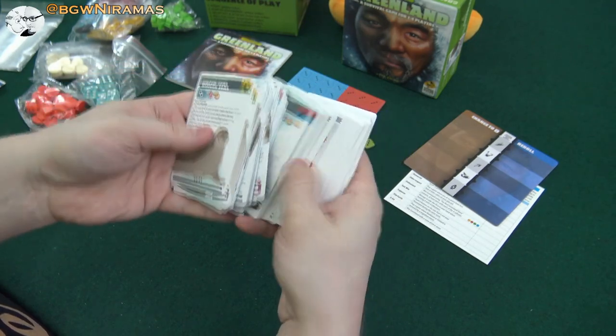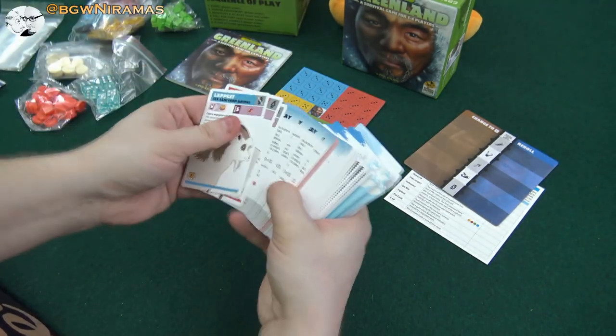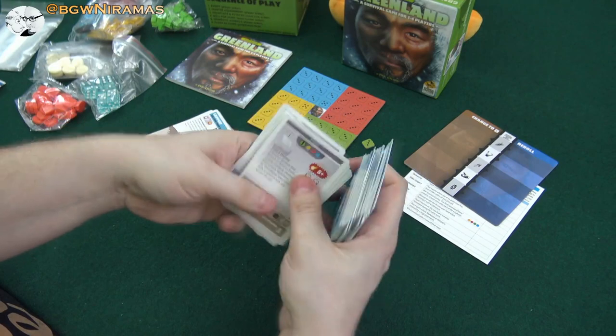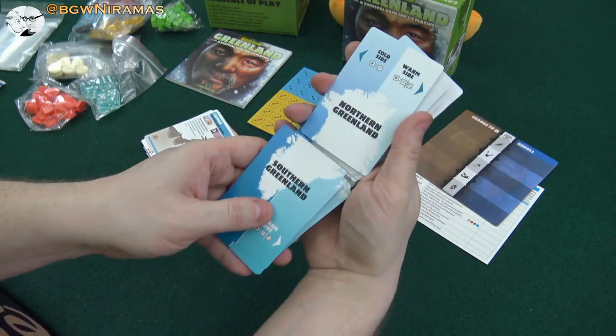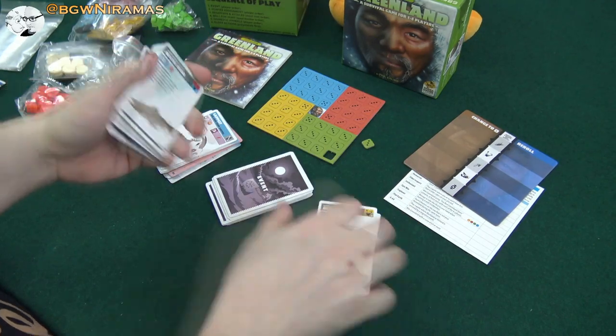These cards seem to be... oh, these are events actually — there's the event deck. And these seem to be different kinds of animals on Southern Greenland and Northern Greenland. That's pretty cool. I like the design of these.